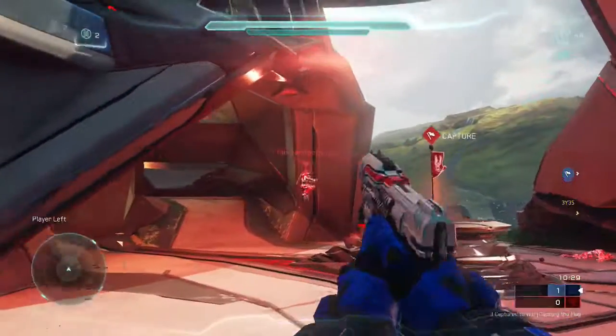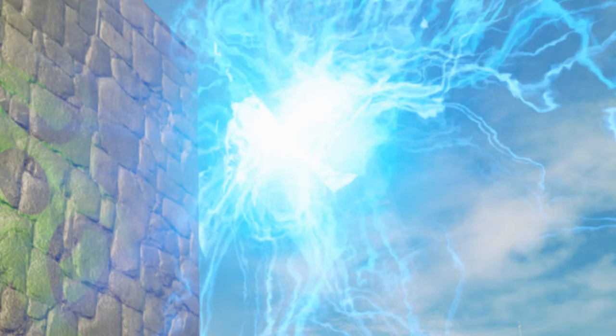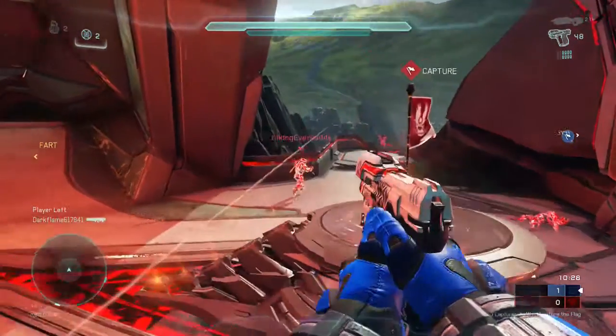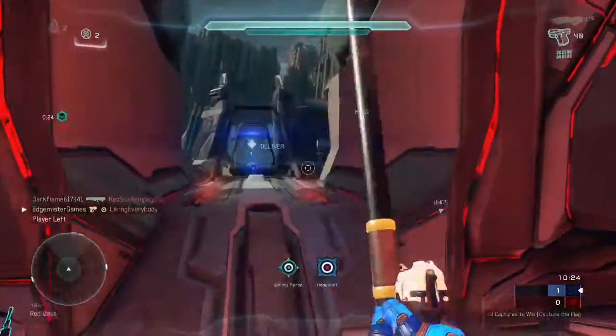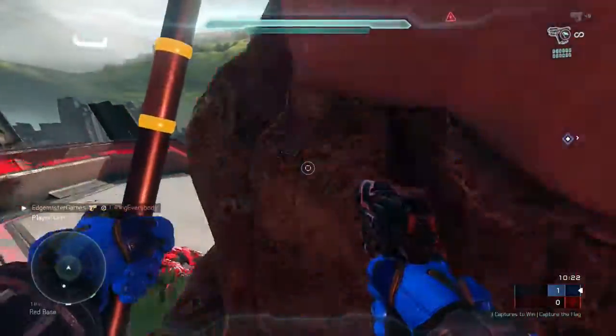The next big thing we see is that big plasma ball thing. I'm guessing it's either going to be some sort of aesthetic piece or it could be like a covenant kill ball. I'm gearing more towards an aesthetic piece than a kill ball, but who knows — 343 has surprised us with forge things in the past.